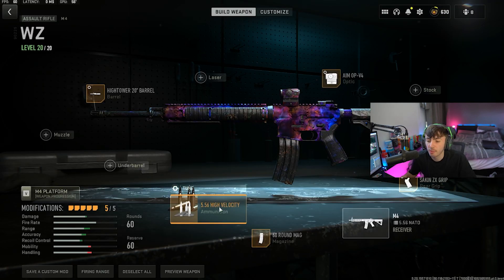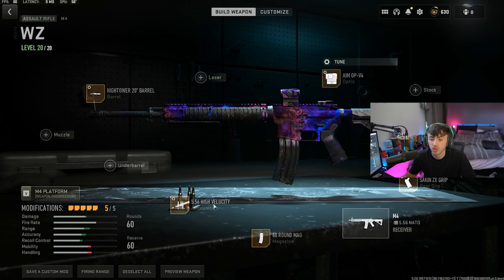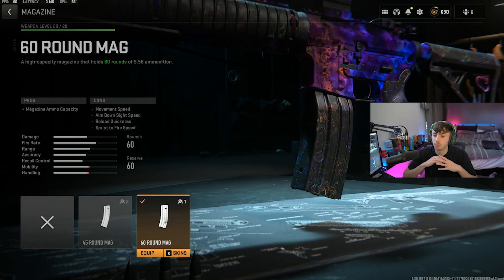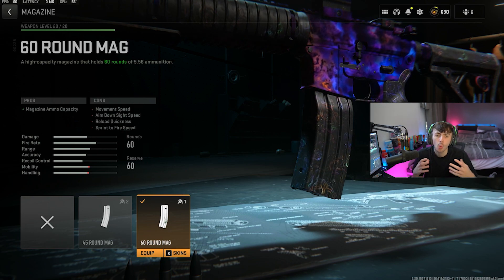For the ammunition type, we're going for the 5.56 High Velocity, tuned to 0.70 towards damage range and 2.03 towards bullet velocity. For the magazine, we're going for the 60-round mag, giving us the biggest magazine size possible. You always want this on your AR because it lets you take out a lot more players within one magazine.